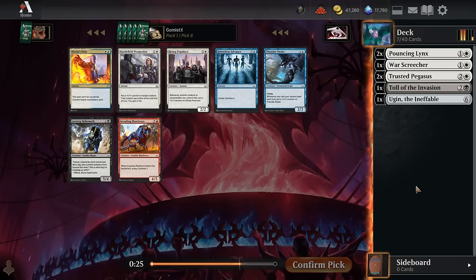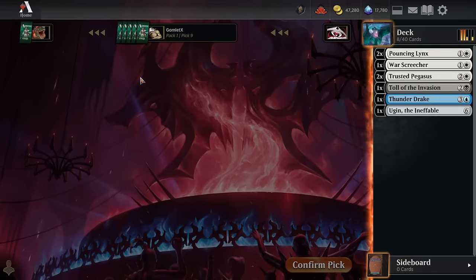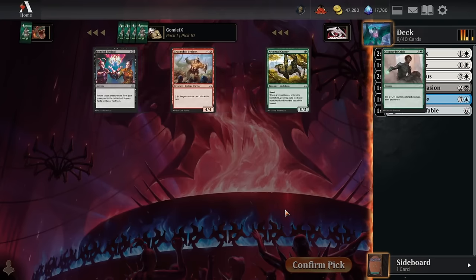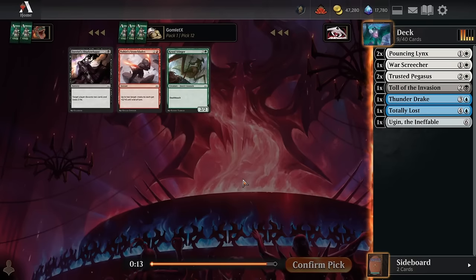Pick eight still has Invading Manticore, maybe pushing towards red, and a Thunder Drake which is good for any deck with a low enough curve to double spell later — good flyer too. I'll take the Thunder Drake. This pack as a whole is pretty weak. It feels like we've gotten to a pretty spiky draft pod; all the premium cards are disappearing fast and Grixis seems to be the most drafted color trio. I'll just take this Bond of Discipline but I won't be playing it.